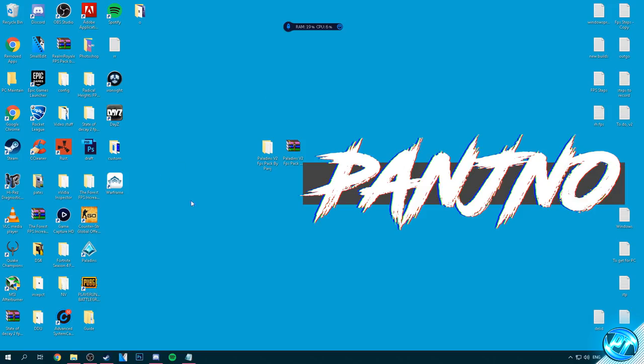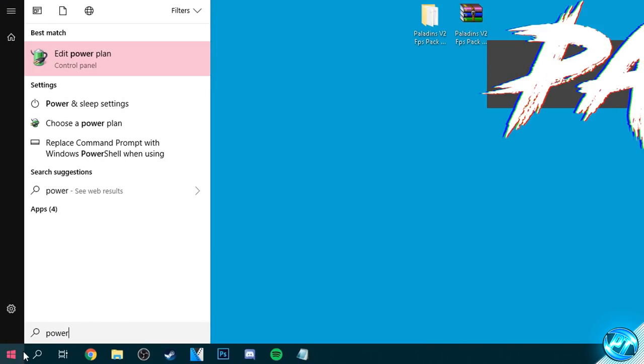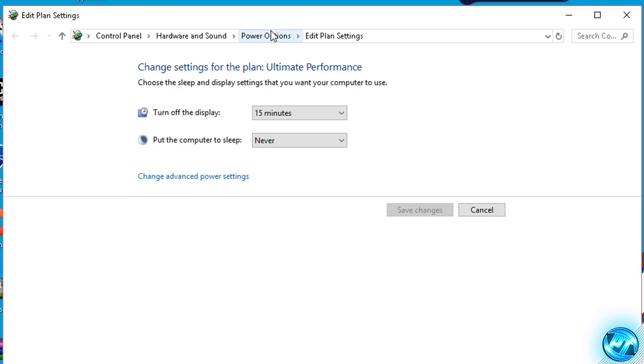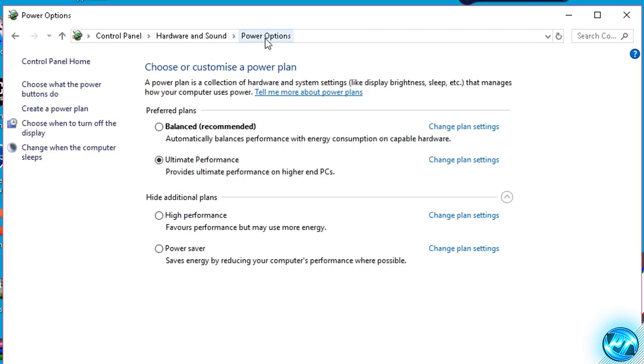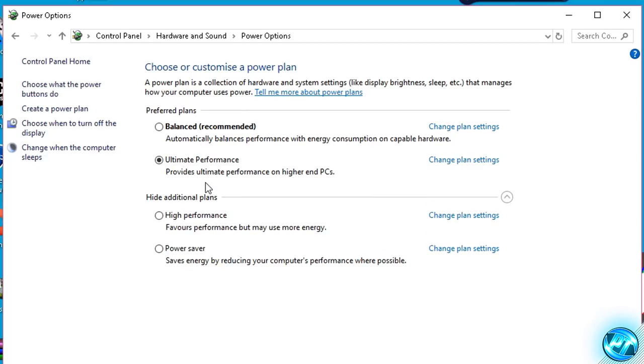Starting off with the Windows tweaks, we're going to be navigating to the bottom left hand side and typing in 'power'. Once you've typed in power we're then going to be looking for any of the battery icons with the cord going around it — it doesn't matter what the option says, just find this icon and click on one of the options. Once the option has then opened up simply go ahead to the top bar and find where it says Power Options and click on that. Once you're inside of here simply go ahead and navigate to the Show Additional Plans drop down menu. Then inside of here you'll see all of the power plans available to you. For the majority of you guys you will not be seeing the Ultimate Performance power plan but you should be seeing Balanced, Power Saver, and High Performance.